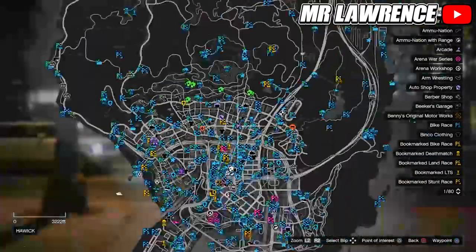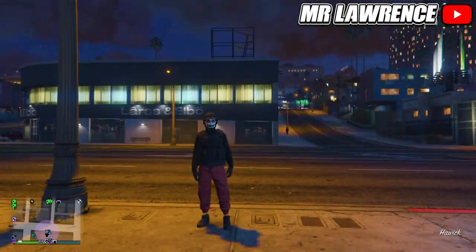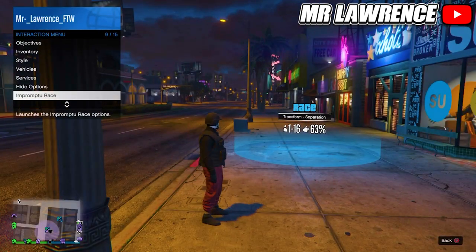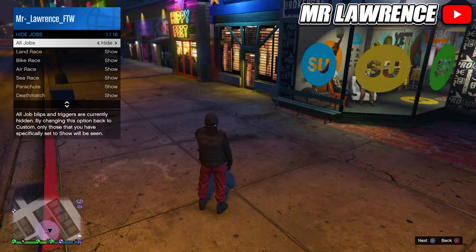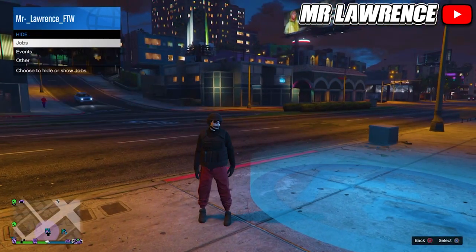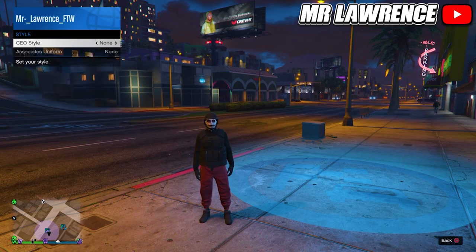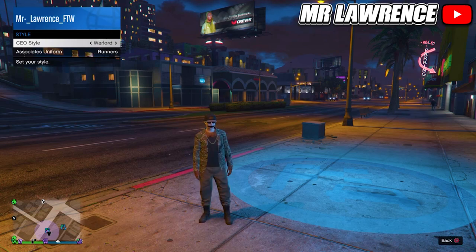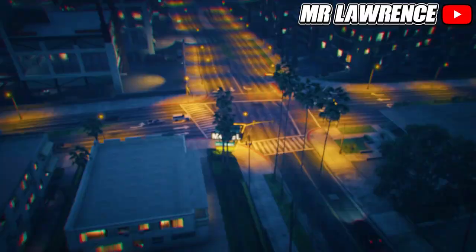Now I'll show you how to get the tan joggers. To start, go to this exact clothing store on the map. Open your interaction menu, go to hide options, and make sure all jobs are set to show. Now register as a CEO, go to management style, and scroll through the outfits till you find the Warlord outfit. Now walk inside the job trigger.